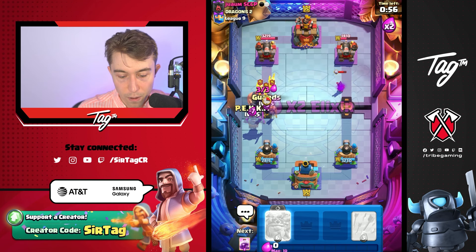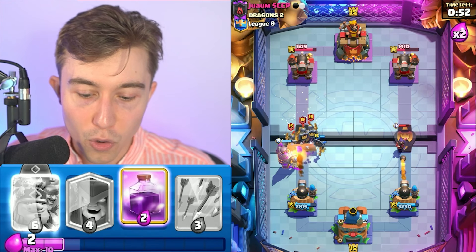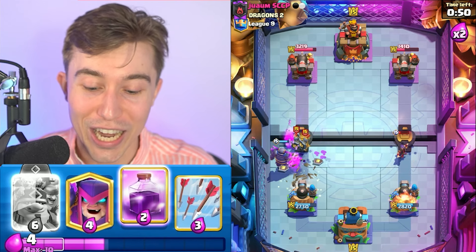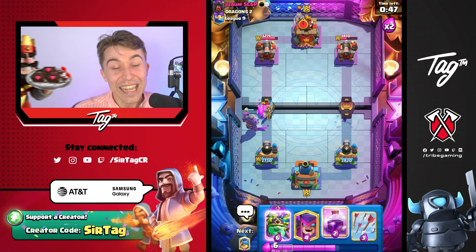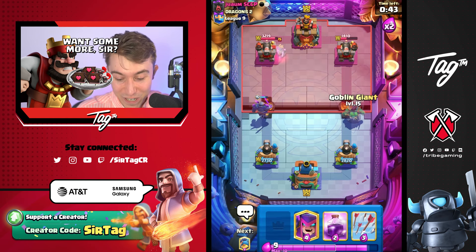So we know he's going to Royal Giant plus Fisherman. We're going to go Guards and make a prediction on the Fisherman so he can't pull the P.E.K.K.A, and he just lost everything. My man is healing up my P.E.K.K.A — he is feeding me right now. It's really cool, I appreciate that.